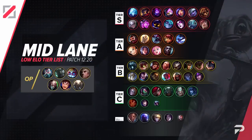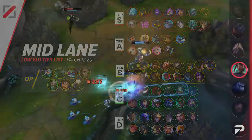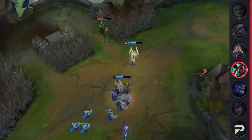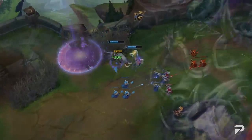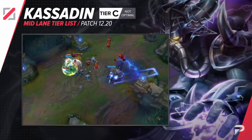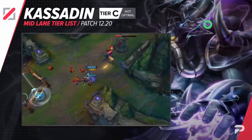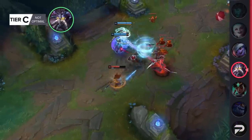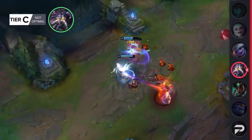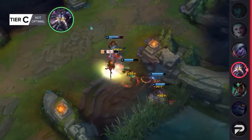Karma gets bumped up to the C tier. Moving up to the C tier from the D tier doesn't really mean you should go lock this in — it's just not quite as much of an int pick as the champions in the lower tier. Kassadin gets demoted to the C tier as well. We'd usually say that Kassadin is a situational counter to certain champions, but honestly in the current meta there's just never really a time you can justify picking him. Even in his best lanes, there's almost always going to be a pick or two that would make better use of the lane.